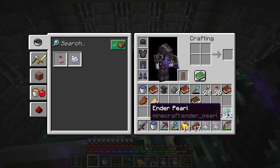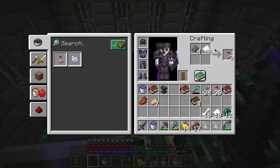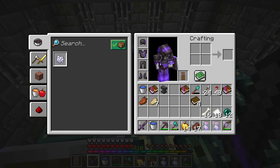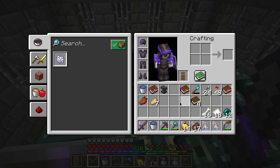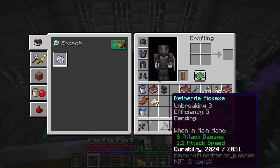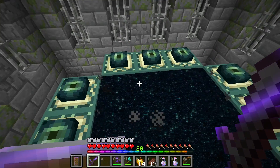Let's see — I've already got enough ender pearls. I've got my anvil, some gunpowder so I can make some more rockets, I'll do that now. I have the book I need, I have some food, slow falling potions for the shulkers. I'm definitely going to try and get a couple of shulker shells. I've got my bow, some arrows, my sword, my pickaxe. I think I'm all set to go. Let's go.